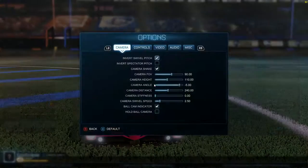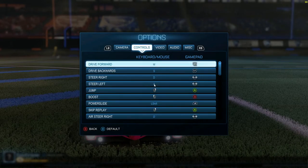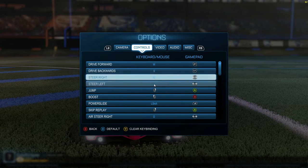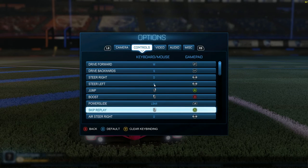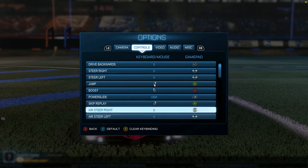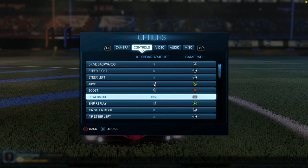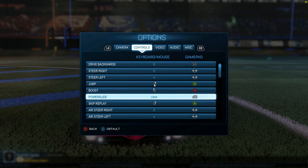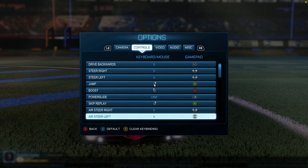We're starting here on my main menu because I want to show you the controls I use for controller. Forwards, backwards, A for jump, B for boost — that's pretty standard. I use an Xbox One controller. The big thing that's different is power slide; I've moved it to LB because it makes it easier when you're flying using boost. It's hard to hit B and X at the same time, so it's easier to just put LB, or you can put RB if you want.